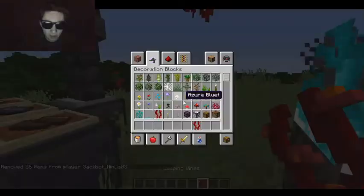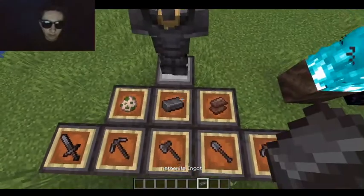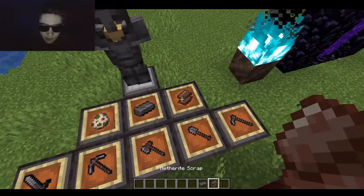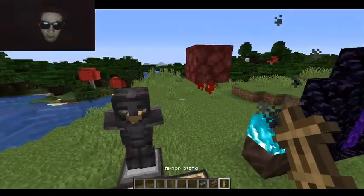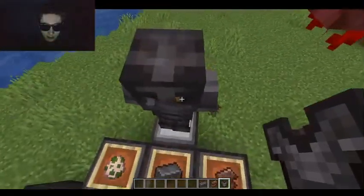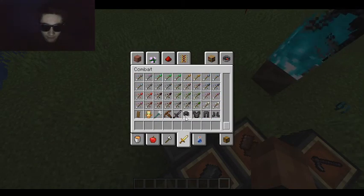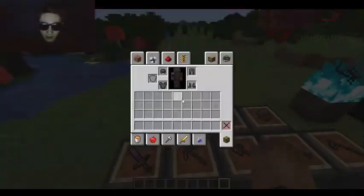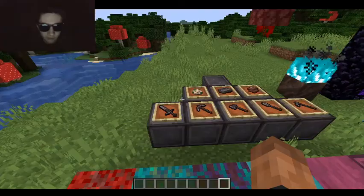Right here we got some Weeping Vines — I couldn't grow them with bone meal, so I'm not sure why. And then here we got Netherite Ingot. I couldn't find a Netherite Ore when I looked through. There's also Netherite Scrap. With that, you can basically... well, there's this armor here, so let's just pull that out and put that on.